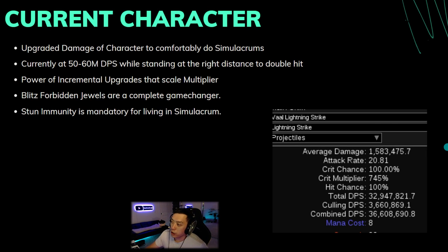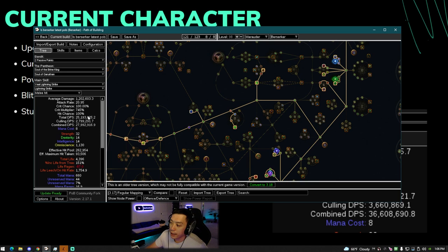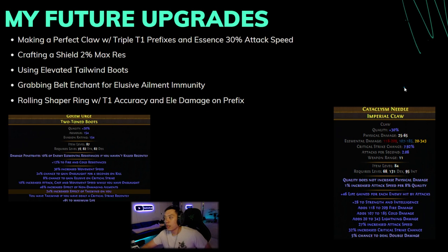The character's current damage is about 50 to 60 million. The way you calculate that is you look at your melee hit and add it with the projectile damage. The actual burst could be a lot higher because it doesn't account for Vaal Lightning Strike and all the beams that shoot out, which is a significant chunk of your damage. Now let me go over the future upgrades and the current gear.